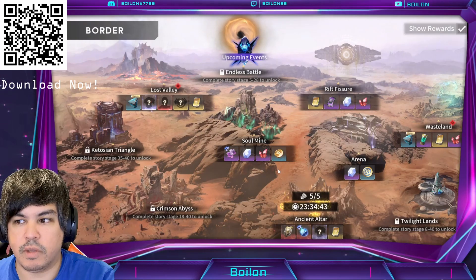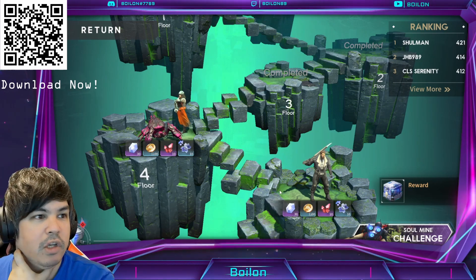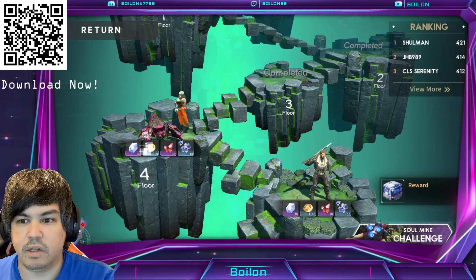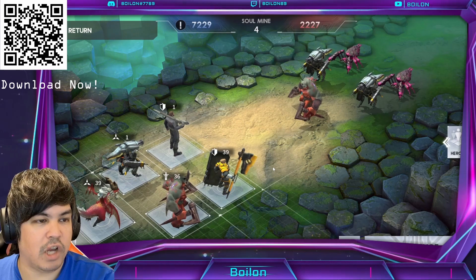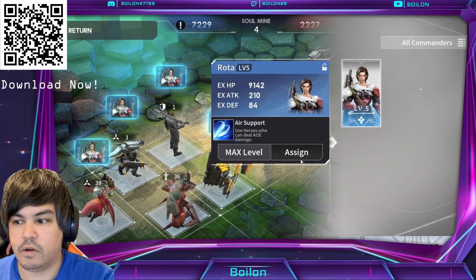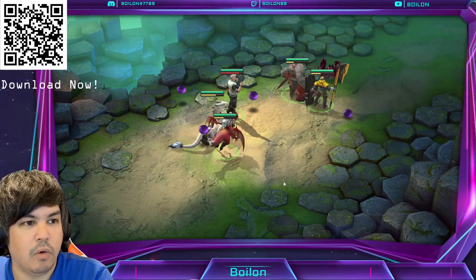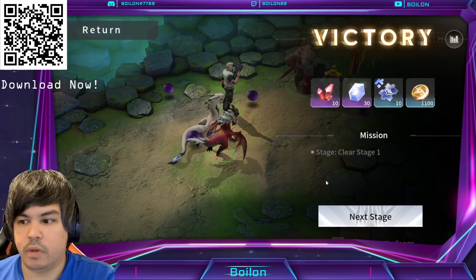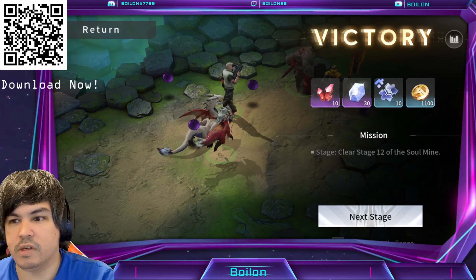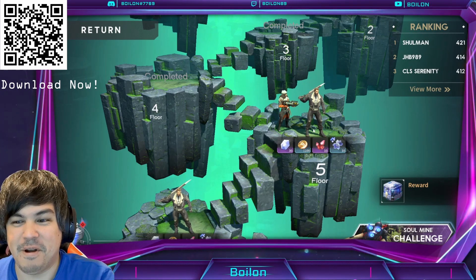We have Soul Mine — this is like a tower mode where as you go through and play more you'll complete a variety of different challenges and get rewards. Soul Mine is something you can do daily, something that you can climb. You get some premium currency — diamonds — for this as well. You're going down into the mines rather than going up.